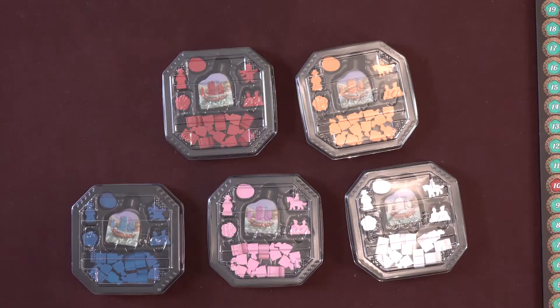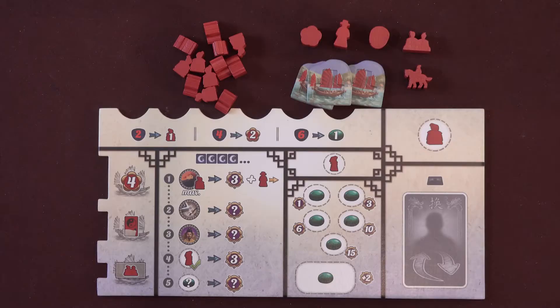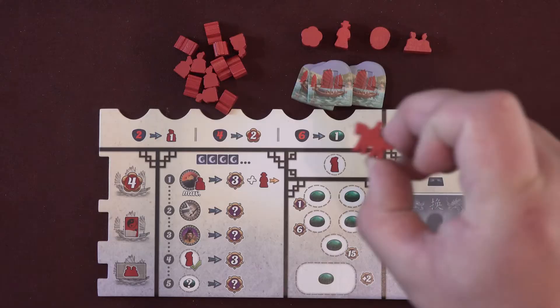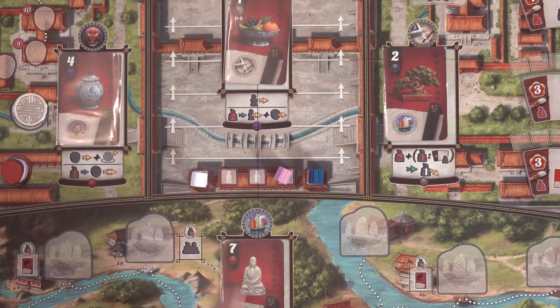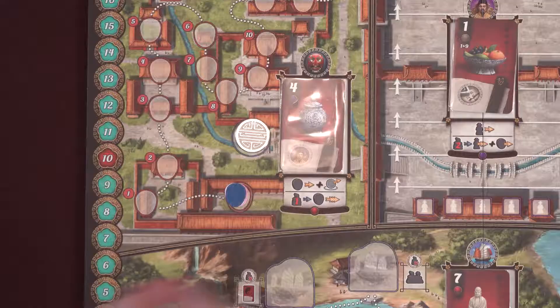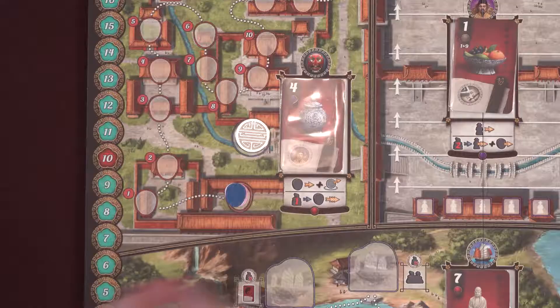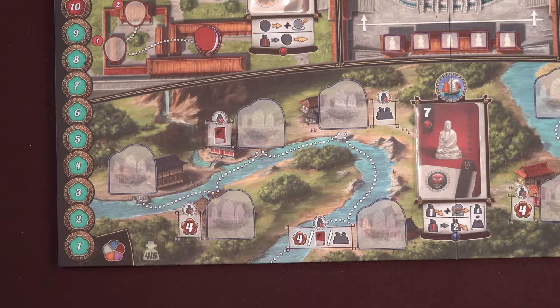Each player should choose a color from the 5 available. Take all the wooden pieces, player board, and the 3 cardboard Grand Canal ships in your chosen color. Place your Traveler piece near the board by the travel locations. Everyone should add their Envoy token at the starting spot of the Palace of Heavenly Purity track. Add everyone's Intrigue marker on the starting space of the Intrigue track. They should be placed in order from top to bottom, matching the game's starting turn order. Whichever color is ahead on this track, or on top of the stack, will be able to break all ties throughout the game.